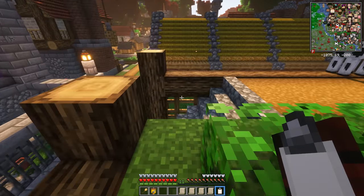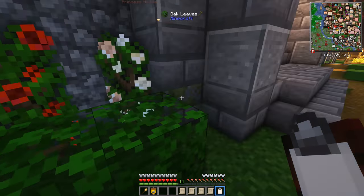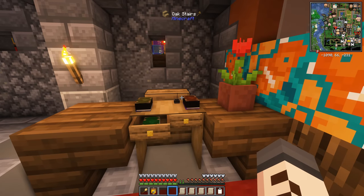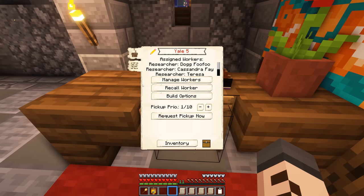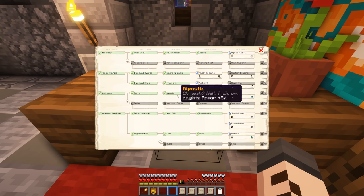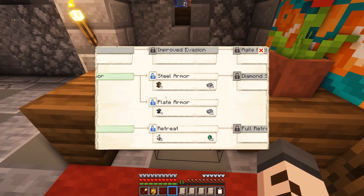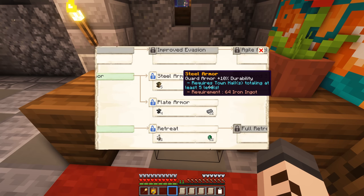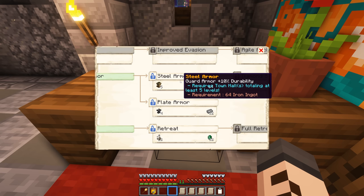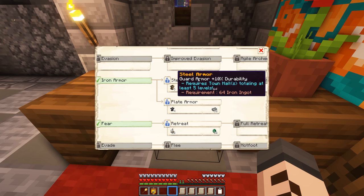Something we glazed over last episode was research. However, we've gotten all of the research done between episodes — that's five different research subjects. So let's queue up some more for this episode. One of the things I wanted to do this episode was get plate armor for the guards. You guys in the comments have been vocal that this is better than diamond armor and cheaper to make. Looking down the combat tree, we have two choices: steel armor for more durability, or plate armor itself. Plate armor sounds really cool, so that's the one we're going for.